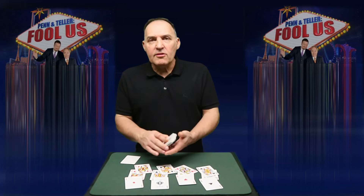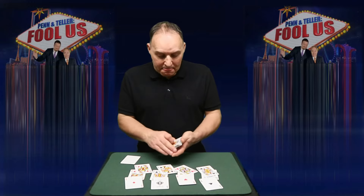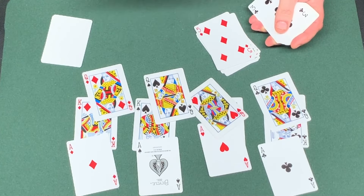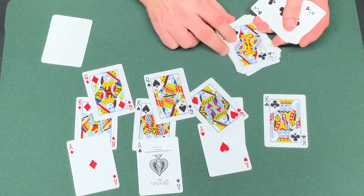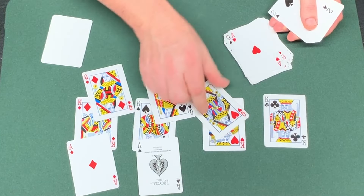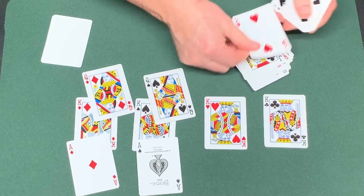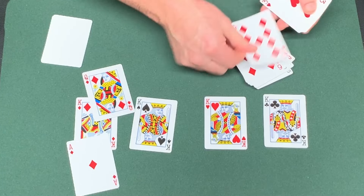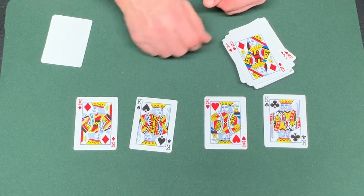You take a regular deck — or all blank cards or jokers like Chris used. Deal down nine cards, and then the 10th card is the ace and the 11th card is the queen. Repeat this pattern three more times: nine filler cards, then an ace, then a queen. You do this four times in total, placing each ace-queen pair at positions 10 and 11 of each group.